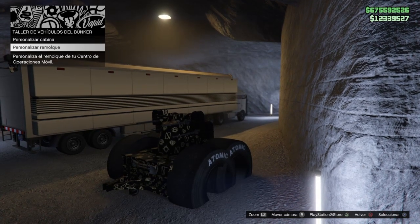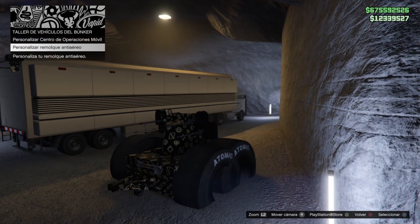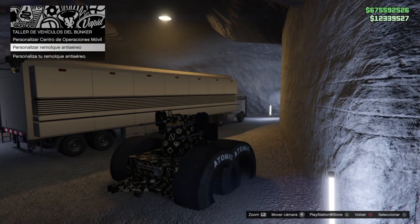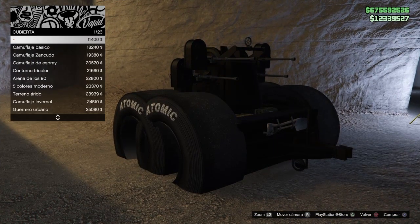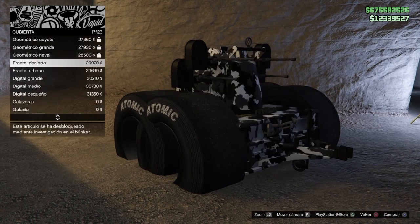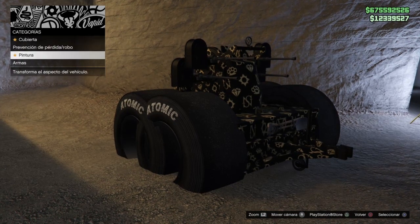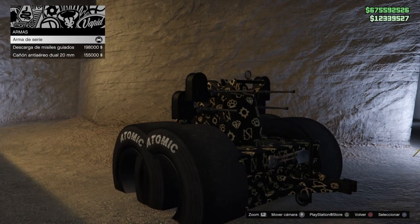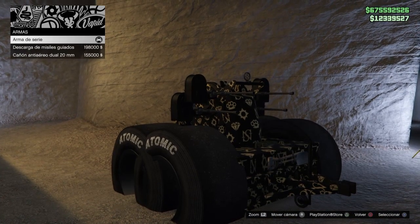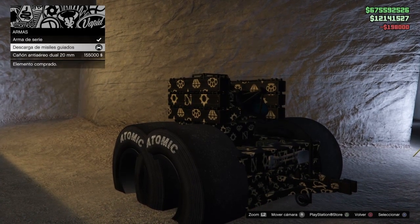Así que una vez que lo tenemos todo preparado, le damos todo para atrás, nos venimos aquí a personalizar remolque antiaéreo, le damos X. Y aquí muy importante la cubierta: si se la quito, la pierdo. Entonces la cubierta no la quitéis. Si tocamos la pintura chavales, perdéis la pintura mod. Así que no la toquéis. Nos venimos a armas y en cualquiera de estas tenemos que cambiarle algo. Yo por ejemplo pongo este —ya está.